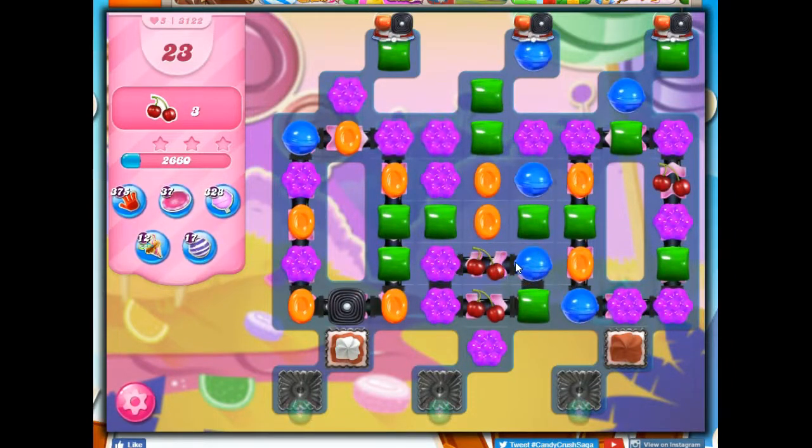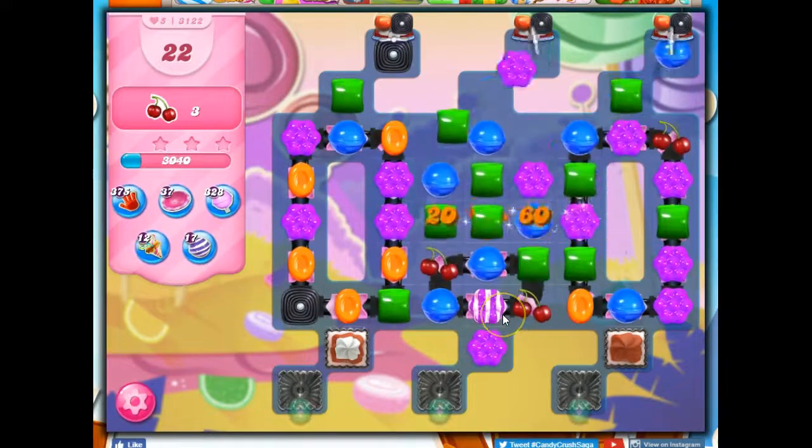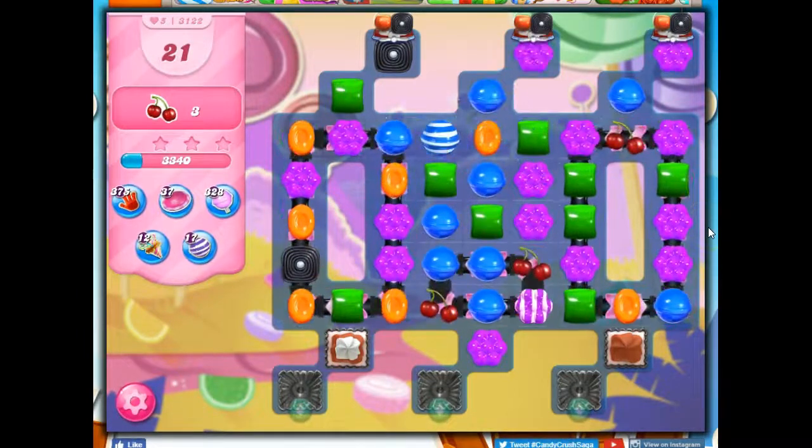Let's see how to do this. I can make a stripe with the purple. I don't think I can get a color bomb with the purple or the green — see the purple and the green — because the conveyor belt is going to take things away. This one troubles me. That's going to be hard to do.